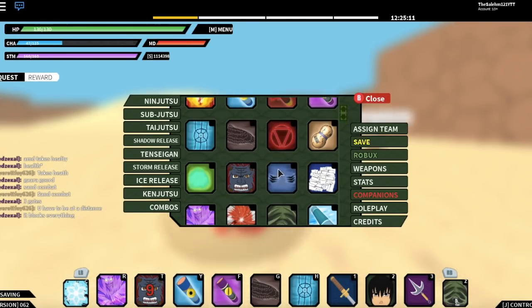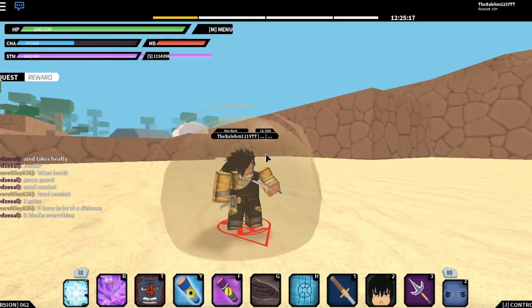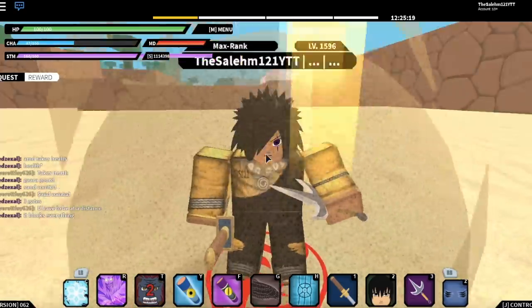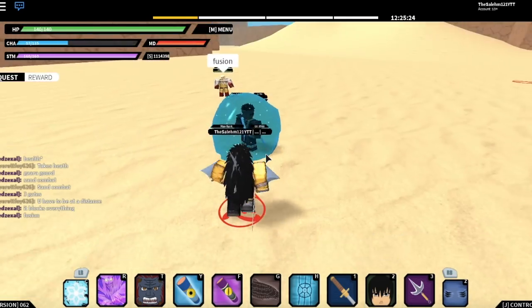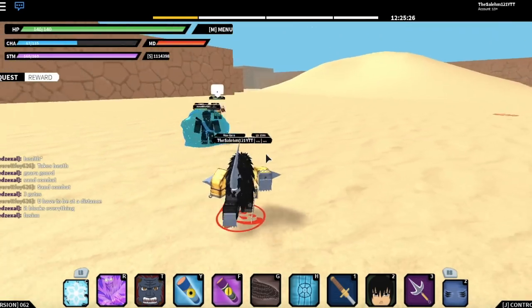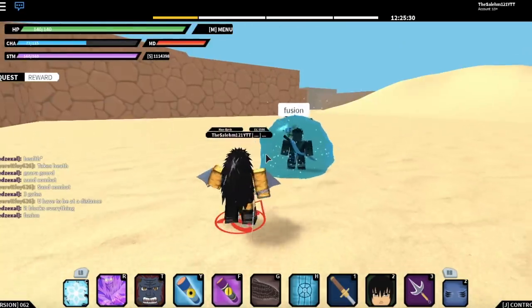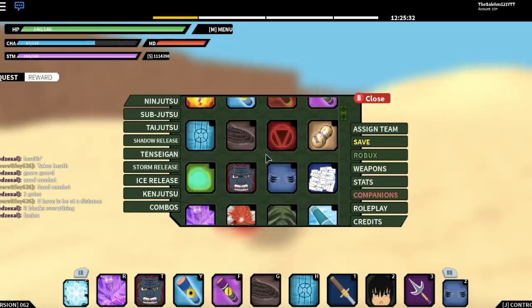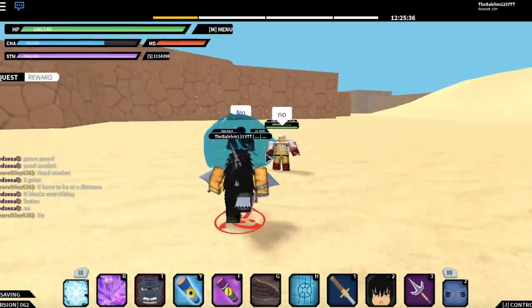The next scroll is the Kasami, which is a mode. Just like in the show, the Kasami is like a shark — it's a shark mode. If you go to your opponent, it puts them in a water bubble and takes their chakra away. It doesn't damage them, but it takes their chakra.